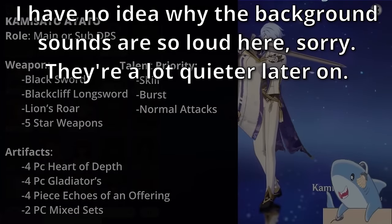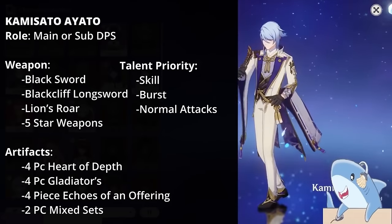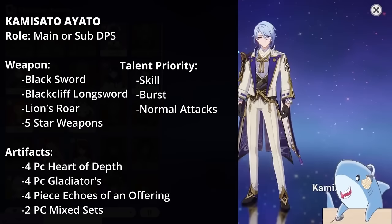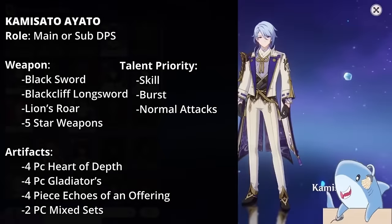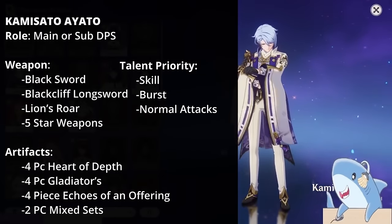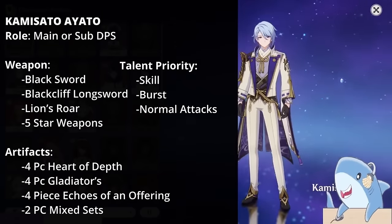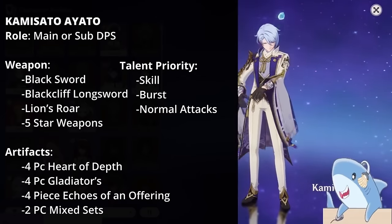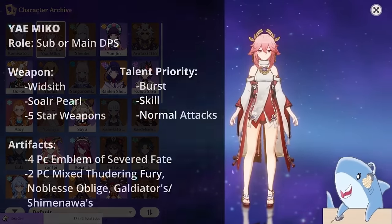Kamisato Ayato. For Ayato you want to focus on either a 4-piece Heart of Depth set, a 4-piece Echoes of an Offering set, or a 4-piece Gladiator set. You can also mix and match between Echoes of an Offering, Gladiator, and Heart of Depth, whichever gives you the best substats. For weapons, you can give him the Black Cliff Longsword, the Black Sword (Battle Pass weapon), or any 5-star weapon. For Electro Charge teams, the Lion's Roar is also a good choice. Focus on leveling his Elemental Skill first, then his Elemental Burst, then his Normal Attacks.